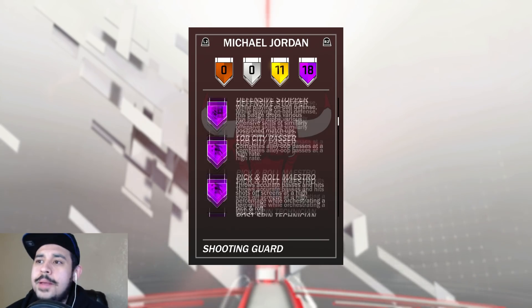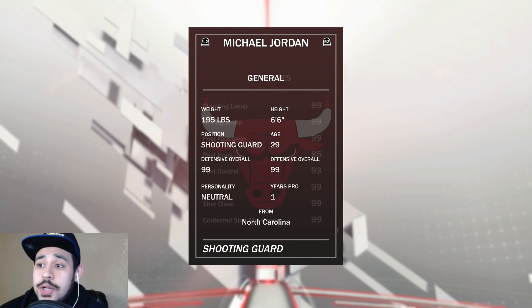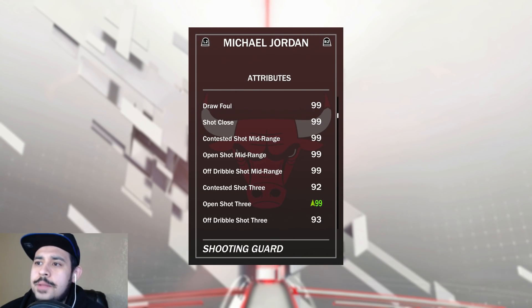We got ourselves the goats — the 99 overall Pink Diamond Michael Jordan. This card is absolutely amazing. 18 Hall of Fame badges, one-man fast break, chance on artist. I still hope 2K ends up updating it and maybe gives him limitless range and defense data, but regardless, 18 HoF badges. I played with the diamond one and it was really good — I'm hoping the P9 is even better.